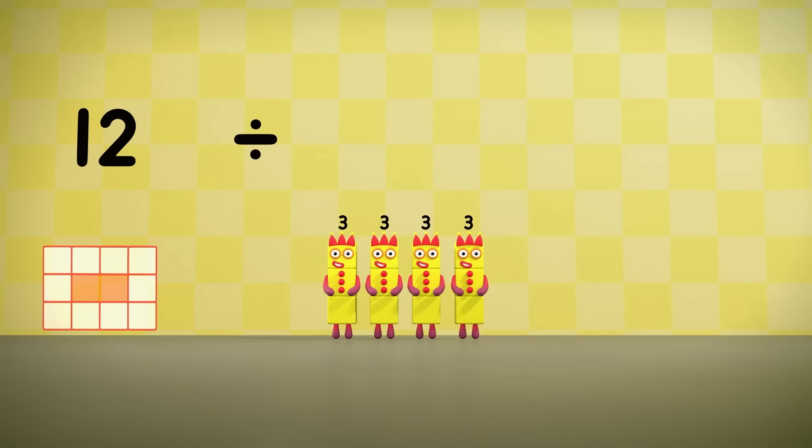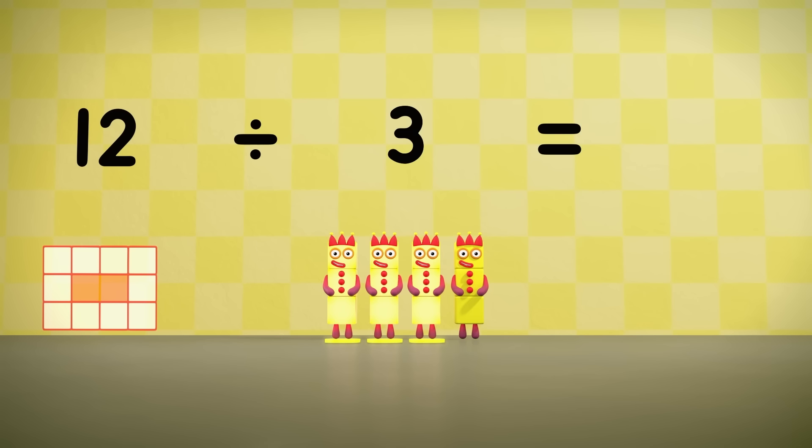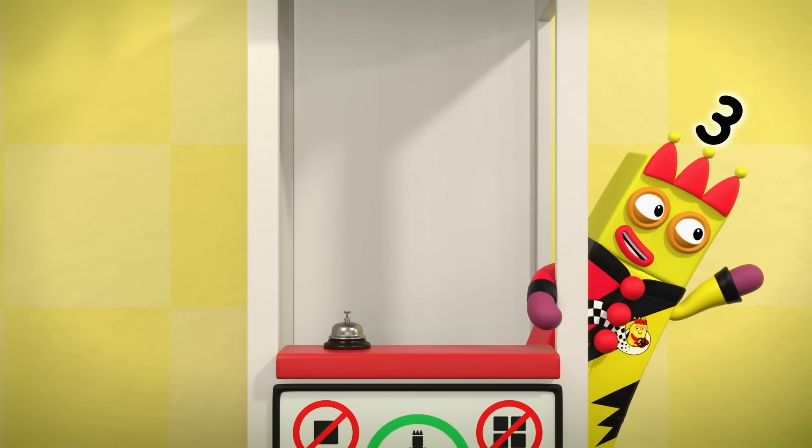Twelve divided into threes equals... one, two, three, four. There are four threes in twelve.